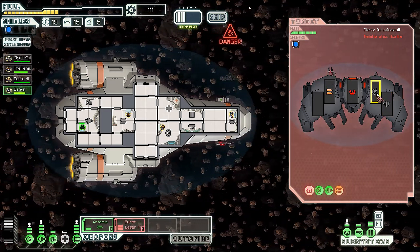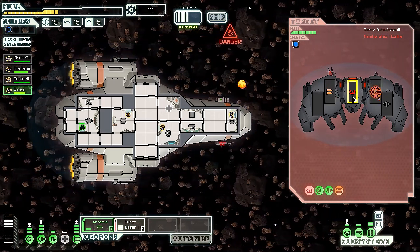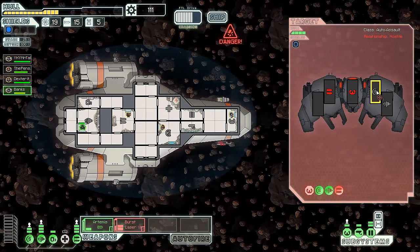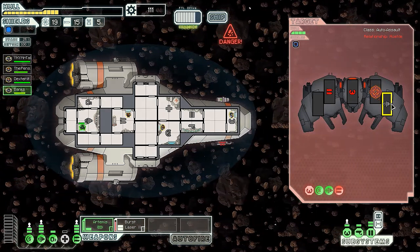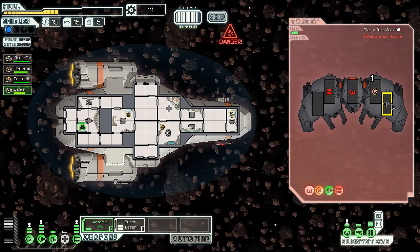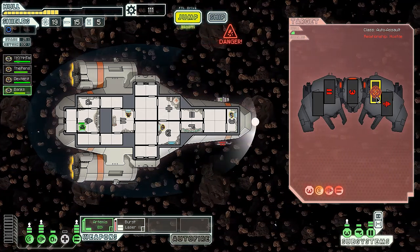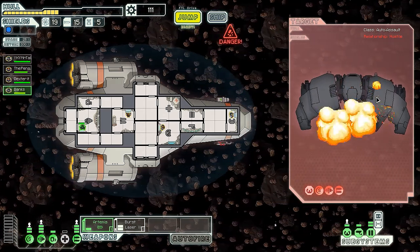Luckily we did block the beam and we did knock out their laser - I forgot the names of the weapons here. Let's just keep focusing on their weapons. There we go, they're pretty much jacked up at this point. Let me take down their shields as well - maybe the asteroids will finish it off for us. We're gonna persevere and save our missiles for this one. Their captain ship is down so they're not going anywhere.